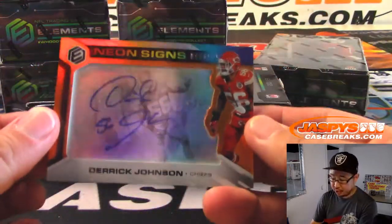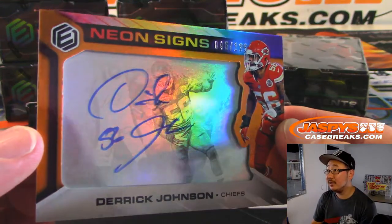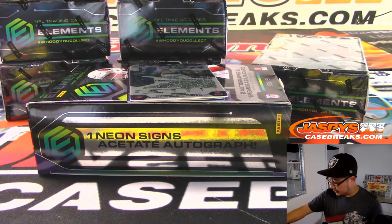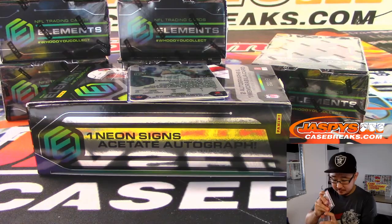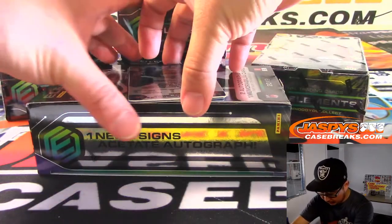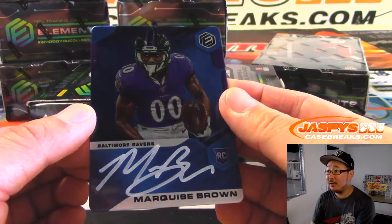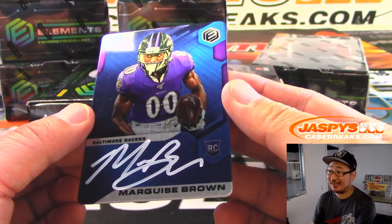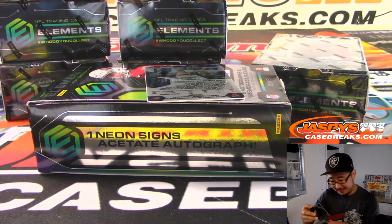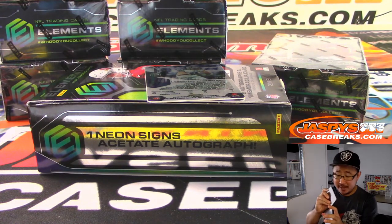We've got more Chiefs — neon signs autographed Derek Johnson. That's a cool look, 45 out of 125. Again, for Gordon and the Chiefs. The autograph is Marquise Brown — that's pretty sick, actually, I'm impressed. White-out ink on that plate with the dark blue background — that is strong.